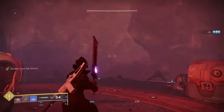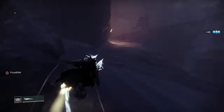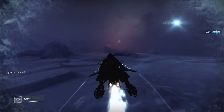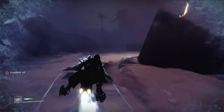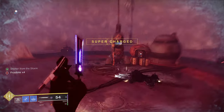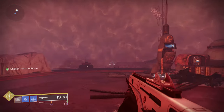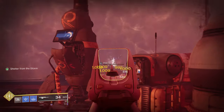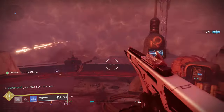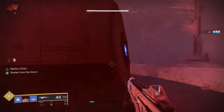Once you've defeated those enemies, head out of the bubble the way you came in and go slightly to your left so you don't hop off the cliff, then head this way to avoid the mines. Once you reach this bubble, this is the second to last bubble and once again will have a bunch of dregs and three dark council captains that you will have to clear out - well, you don't have to, but I recommend clearing them.